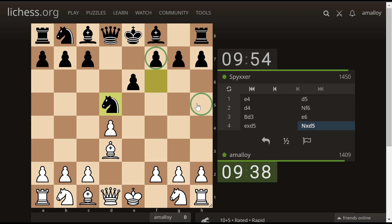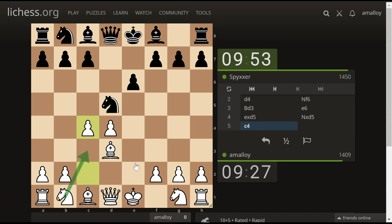This pawn is pinned, by the way, because the queen threatens this — no, the knight's protected. Let's just develop here and make a nice pocket for the knight. No one's going to have two center pawns anytime soon, so two adjacent — a center pawn adjacent to a C pawn is pretty good. It attacks the knight, which is nice.